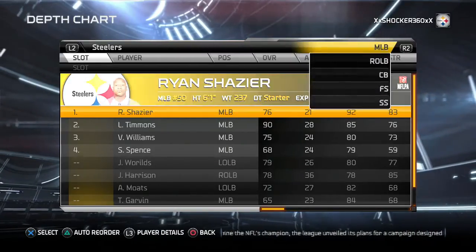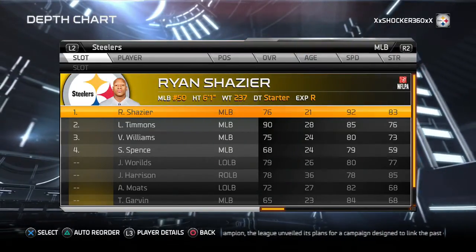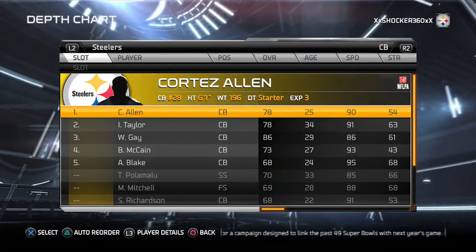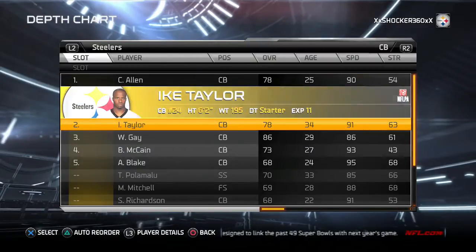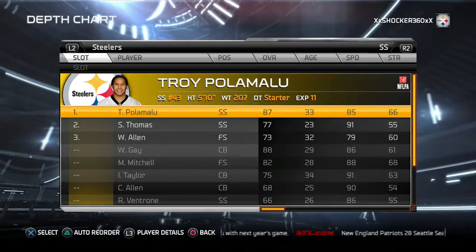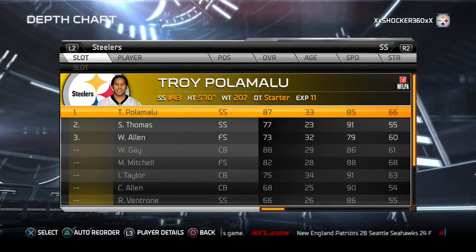Left outside linebacker we're gonna get Timmons, middle linebacker we're gonna get Shazier and Timmons, and then right outside linebacker is Harrison. At cornerback we have Allen and Taylor, and at the three safety spot we're gonna get Mitchell, and strong safety of course they're gonna have Polamalu.